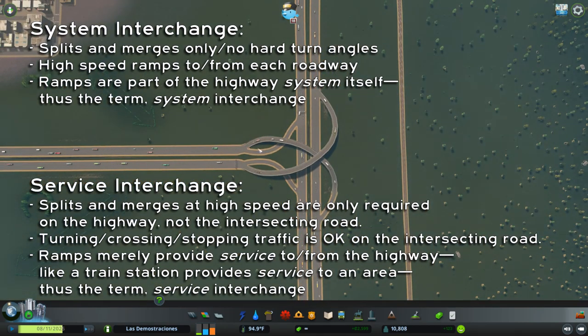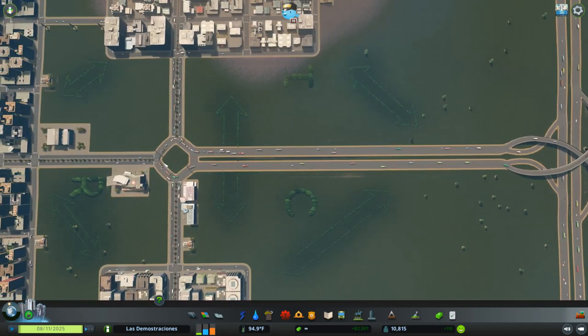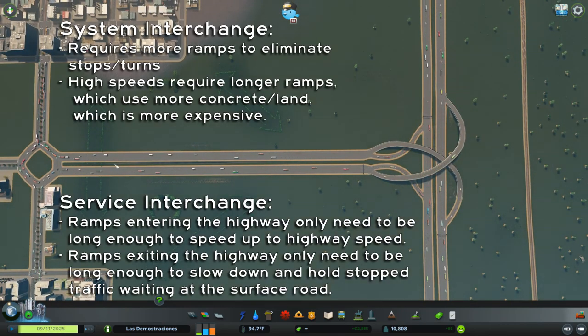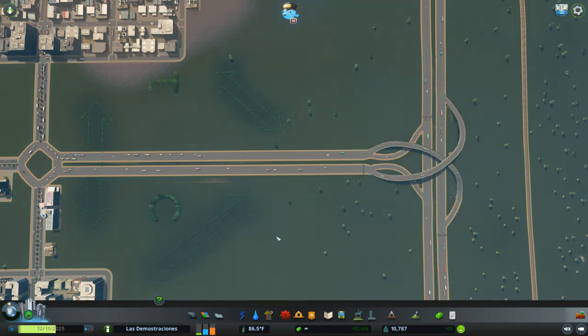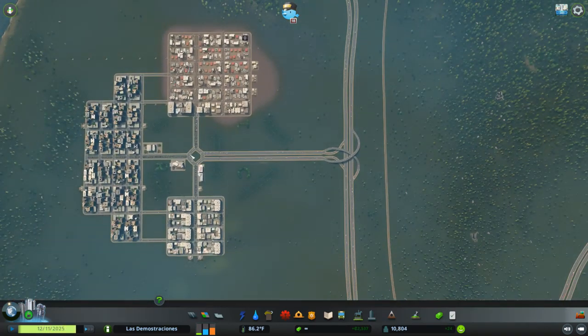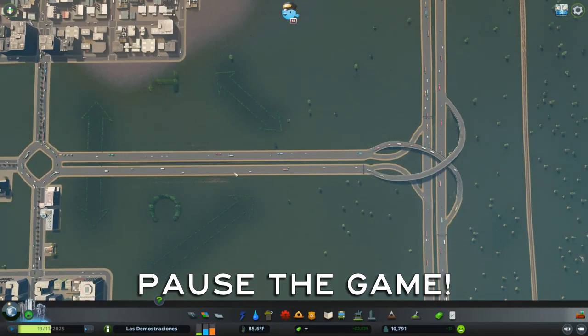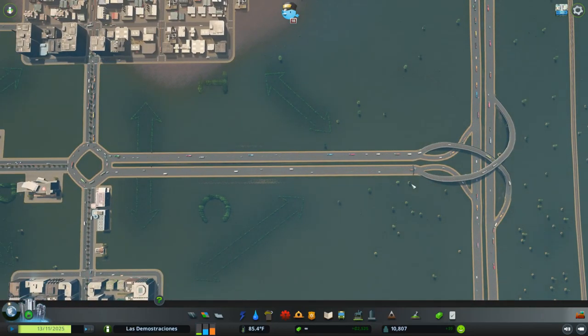We also have to use up a lot of real estate to build this interchange, and even this highway is about twice as wide as a regular avenue. So I'm going to go ahead and demolish this roundabout, this highway segment, and the system interchange. We're going to build just a regular intersection with a traffic light, extend the avenue out, and build a simple service interchange. Since this is the only way in and out of our city, it's important that we pause the game, or our city will suffer serious consequences because traffic won't be able to get in or out of town.